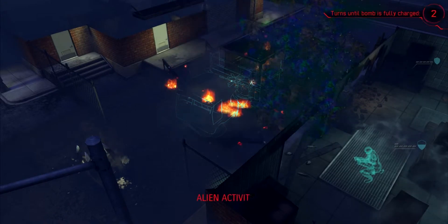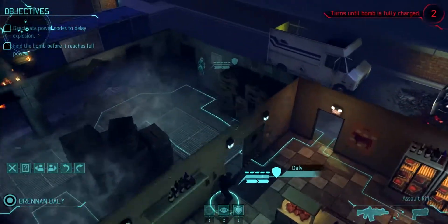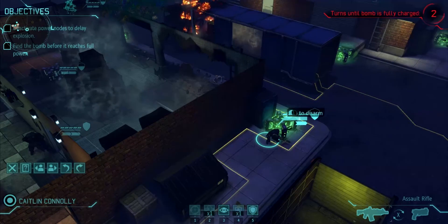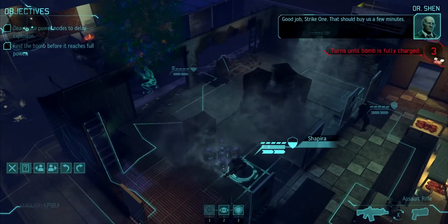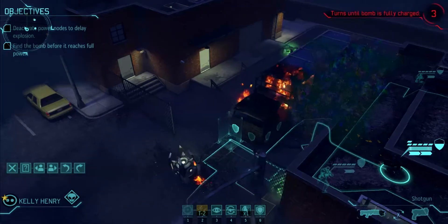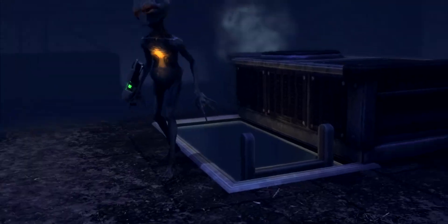I really like this map for the bomb mission actually — it's very small. The less running around the map you have to do, the better. There's the graveyard mission which is just horrendous because it's so far apart between all the different bomb disposals — you just don't have enough time to do it all. I just don't want to run through the thin man goo. That wasn't good.